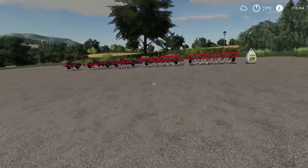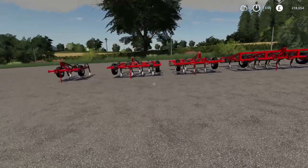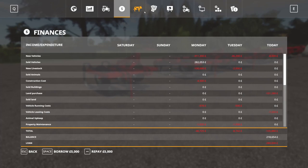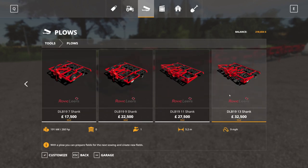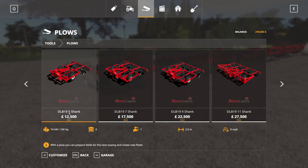Hello, welcome back to Leaky Gaming and welcome back to a mod review. I'm going to show you a couple of plows. This is a South African company — if we go to our little screen here with plows, it's Rovic Layers. I think that's how it would be pronounced, being a Dutch South African kind of language. It's called a shank — the DBL 1913, 1911, 99, 97, and 95.